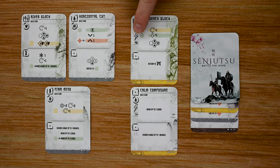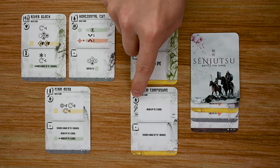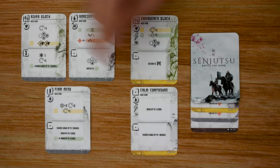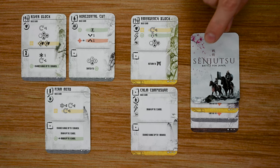Some cards also have a lightning bolt, meaning they are instant cards. You can play these in one of two ways: either to replace a card you've already played — giving you options like an emergency block — or to supplement another card you've already played. The one exception is that you cannot play a card of the same type. This card would let you carry out the actions on those cards and also draw two cards and change your Kami up to one branch.